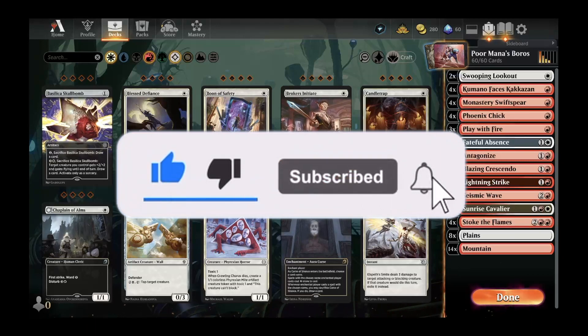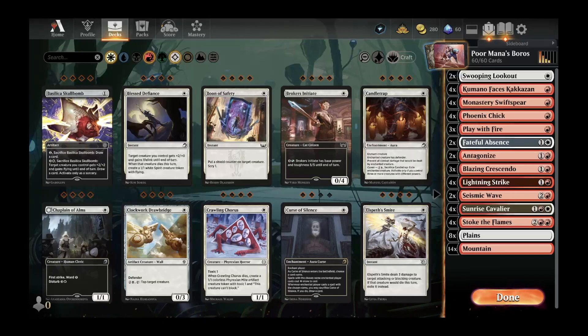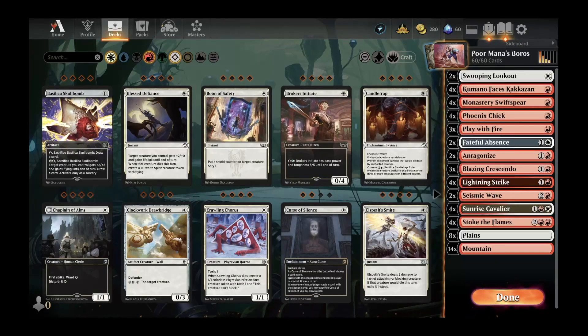Hello everybody, happy Juneteenth and welcome to another day in the arena. This is Poor Mana's Magic and today we are going to be continuing our climb up through Platinum 4. On Friday we took a look at a few potential decks that we might want to switch to, but after taking them into the ranked queue we found that none of them were particularly effective — they needed a little bit more tooling to be as good as this Boros deck was for us last week.